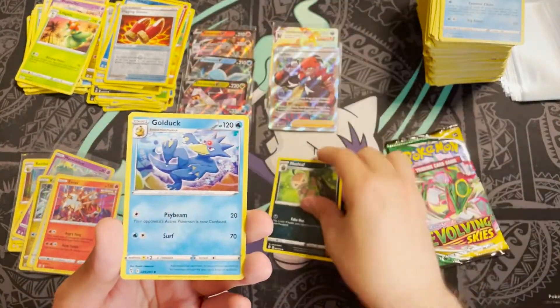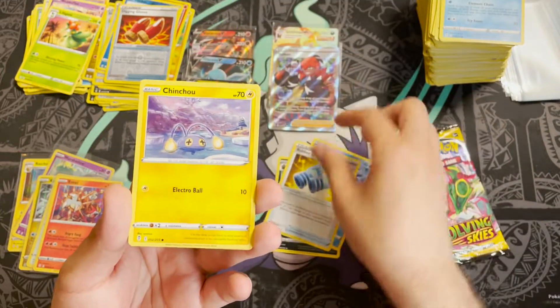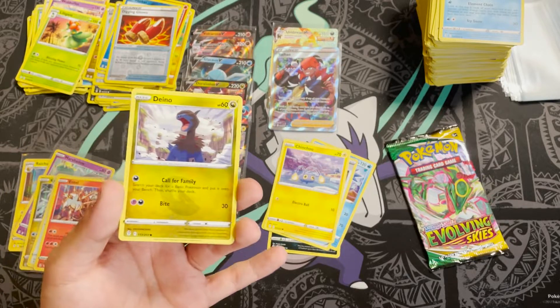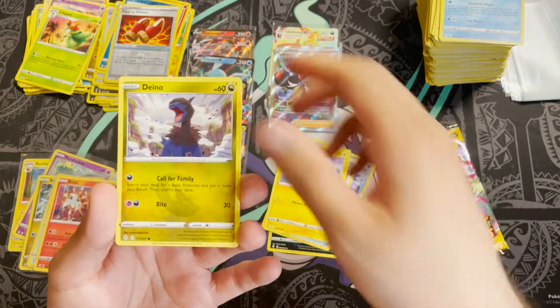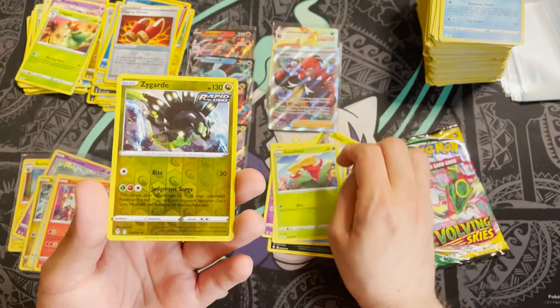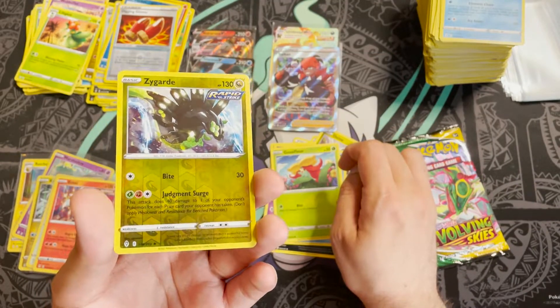Pack thirty-three: Nuzleaf, Psyduck, Rubber Gloves, Chincho, Dino — wait, that's the first time we've seen that, a common I don't recall seeing anywhere in the video — Chincho Dino, Pumpkaboo, Kavanagh, Gossifleur, reverse holo Zygarde — a Dragon card, a rare, very nice.